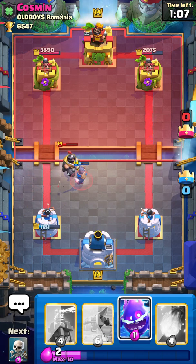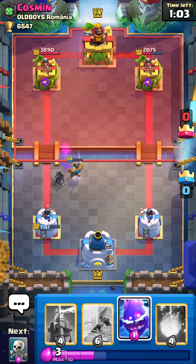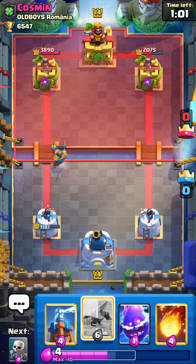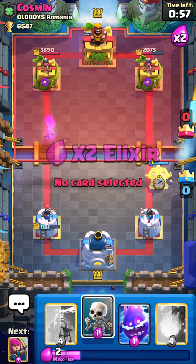Just a thousand down. So yeah, perfect. Because we got a plus 4 elixir trade from the Mega Knight, and a plus 1 from that Goblin Barrel, so we can just go in now.